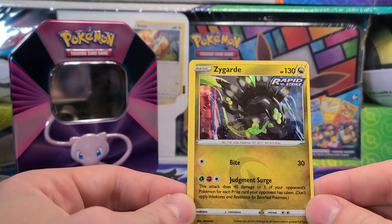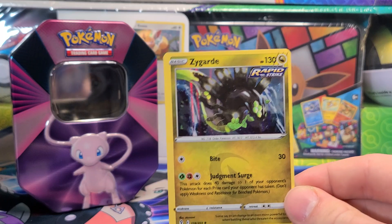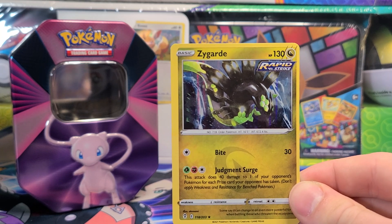Sadly, I don't think it's enough off-center to count at PSA for off-center. But either way, thank you guys for watching. We will have the Galarian Bird tins for Crown Zenith to open up next weekend, and the following week we have Scarlet and Violet released.